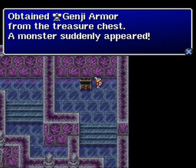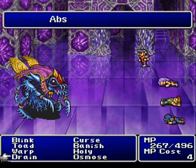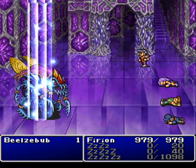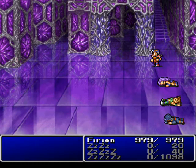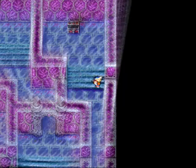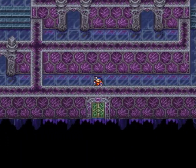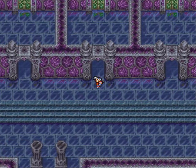Here we get the Genji Armor, the best armor in the game — but it's also heavy armor so I'm not going to be using it. Here we have Beelzebub. I'm going to try warping him away — yep! I wasn't sure if he was immune or not. Really he's not very tough anyways; I think he only has the basic elemental spells. That door there leads onward, so I don't want to go in there yet.